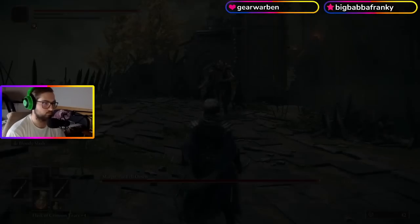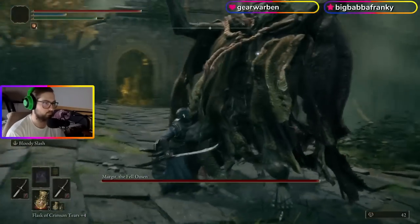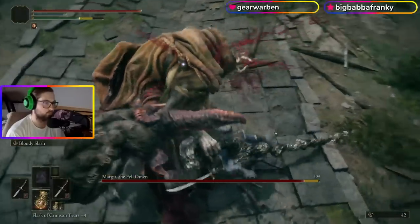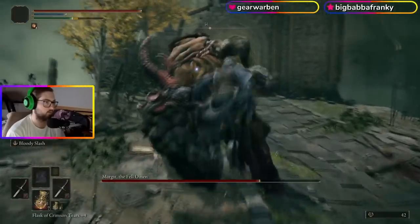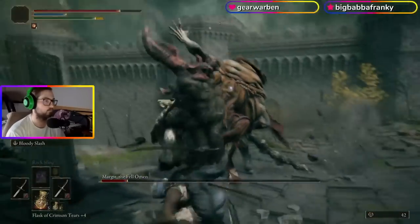Next I went to kill Margit. The strat with the Scimitars is very simple — you just do jump attacks and nothing else. As you can see it's working like a charm. I wasn't really worried about getting hit since I was so overleveled at this point.